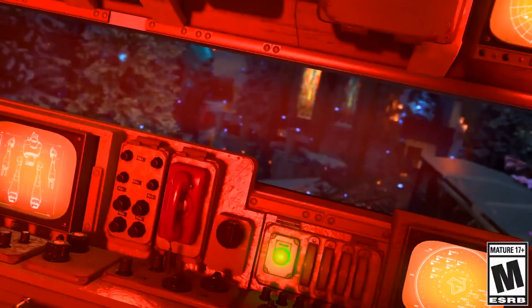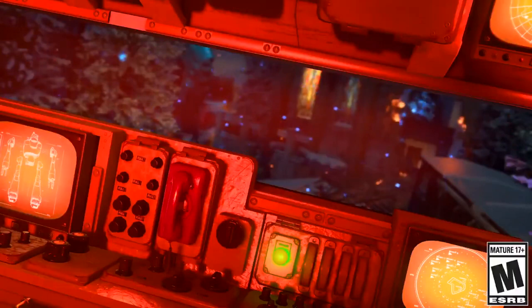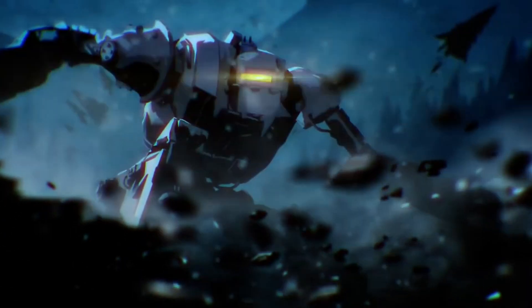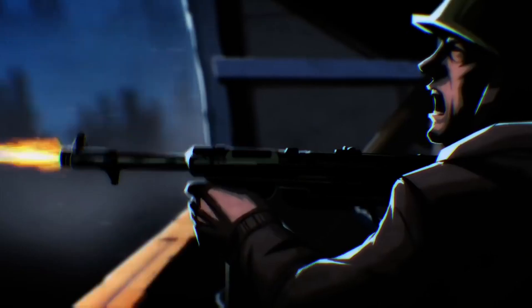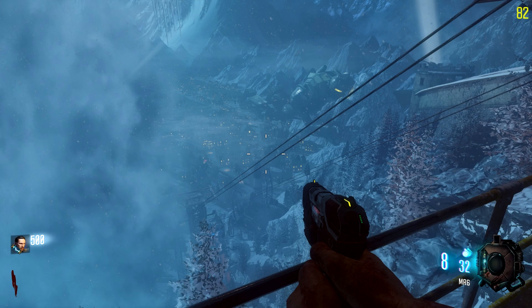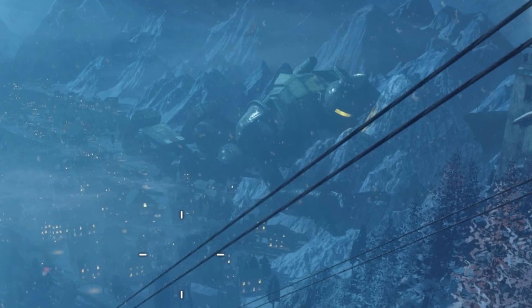If this is Der Eisendrache, the exact location doesn't really stand out to me. Some people have said the background could be the church from Origins as well. But this is interesting because we know in Der Eisen one of the Origins robots is there lying broken on the floor. If we go back to the intro cutscene for that map, it was our Primis characters stealing one of the Origins robots from The Giants, and we know they then used it to travel to Austria to Der Eisendrache to track down Ultimis Dempsey.